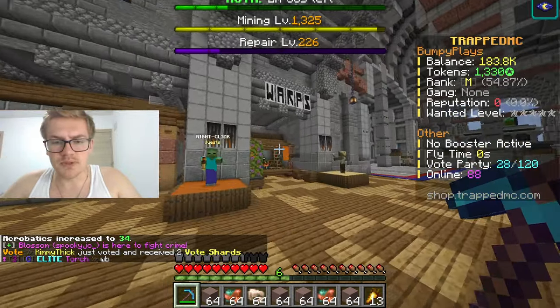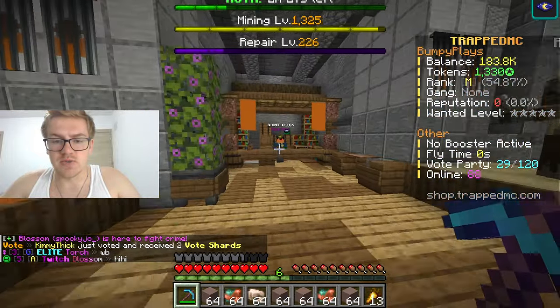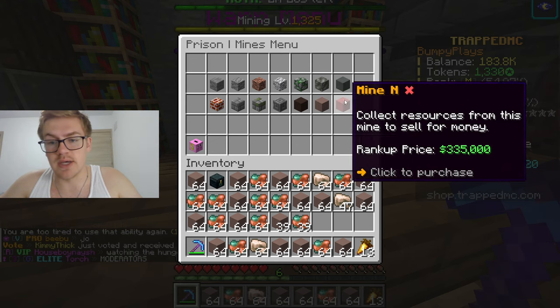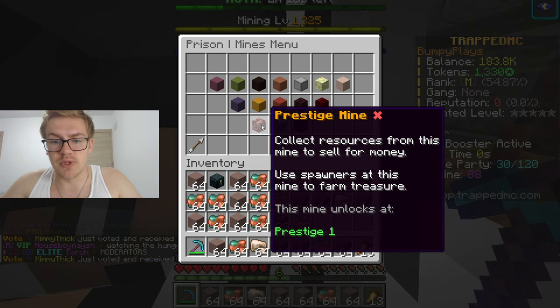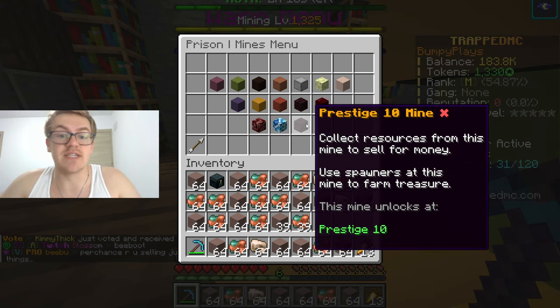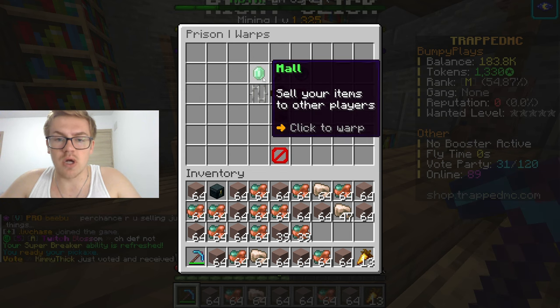Let's go to Warps. Warps is going to be your best friend because this is where you can warp around. So you have all the mines — if you click on mines you have all the mines, A through Z, all the way up to the Prestige mine. This will take you a very long time to get to Prestige 5 mine, Prestige 10 mine. So you want to focus on Warps as well.